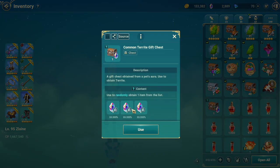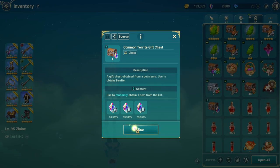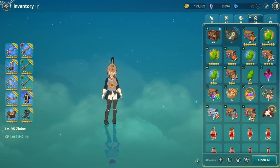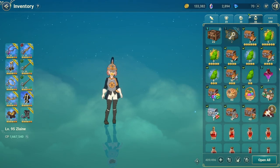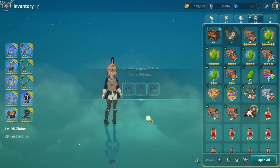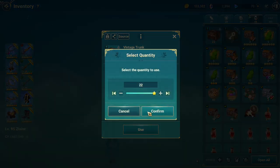Let's open up this chest. You have a chance to get four, five, or six pieces, and it gives bound Terrace. I got five — my luck is kind of good today! As for this reward here, I'll only choose it at the very last moment because I'm still not sure what I'm lacking. Let me open this one too — at least I got a four-star, not bad.